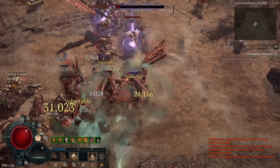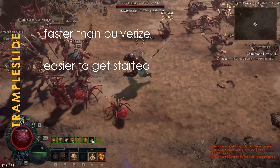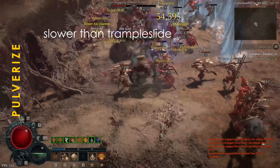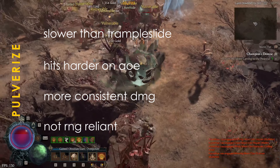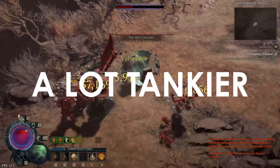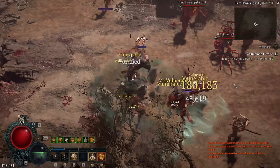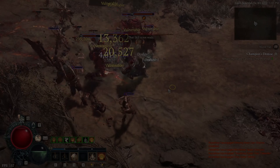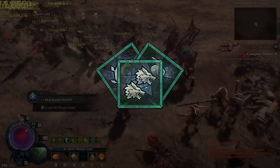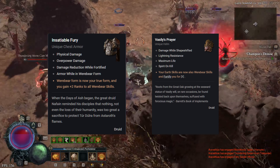As for the differences between the two builds: Trample Slide is faster and requires less to perform well enough, meaning it's oftentimes the better early game option. Pulverize is slower but hits harder, is a lot more consistent, doesn't rely on RNG nearly to the same extent as Trample Slide, and has significantly stronger defensives, gaining full benefit of total armor in Werebear form. For that reason, if your goal is to level a Druid, I'd aim for Trample Slide first, and once you have both Insatiable Fury and Vasily's Prayer, transition to Pulverize instead.